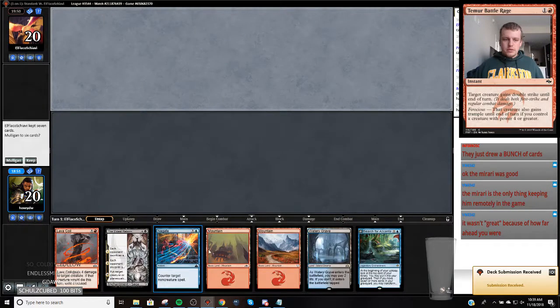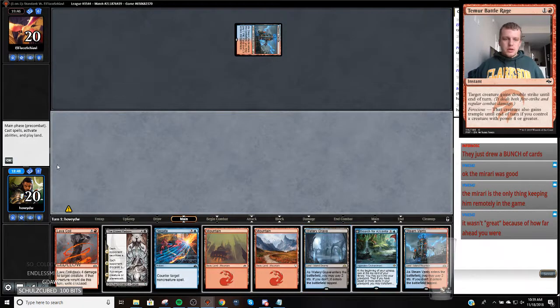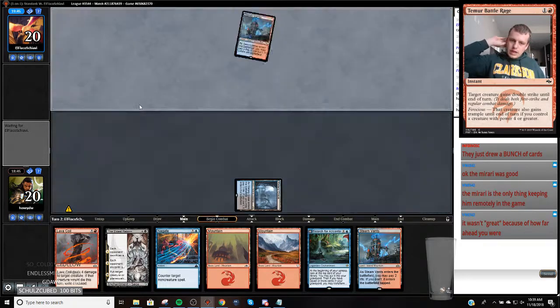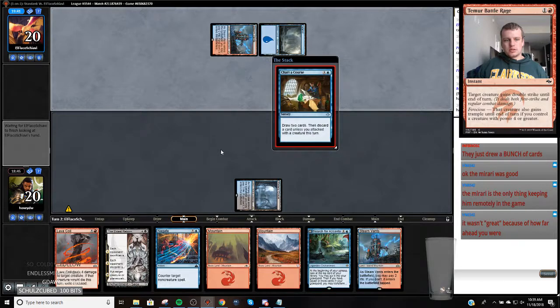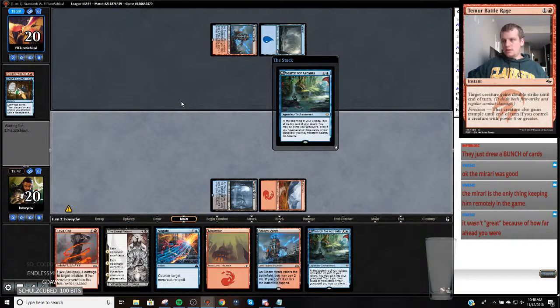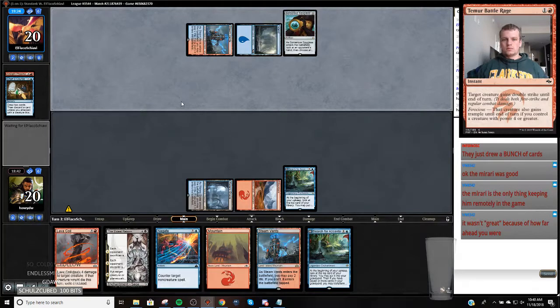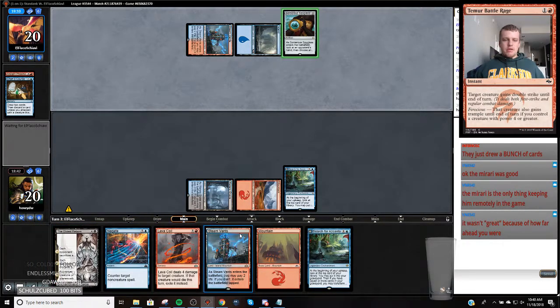We just beat the piss out of two control decks. The Mirari kept them in it, I think, a little bit - it clawed them within reach. What are you doing man? You're going to get Sarkhan. That's not bad - I don't have a way to get this off the table either. Now it turns my Sarkhans into dead draws and they can play around my hand.